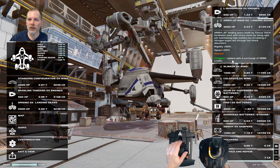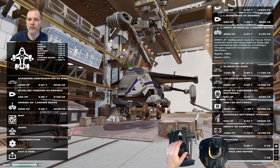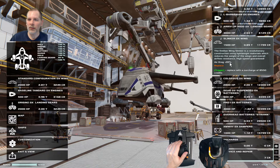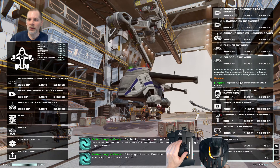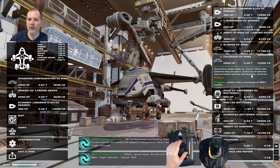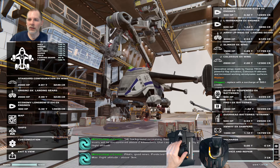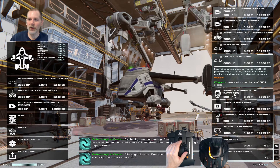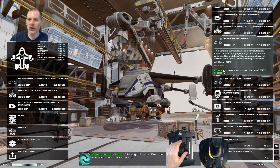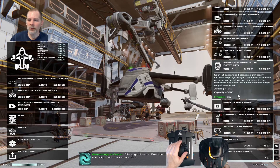We're going to do rigid plus 25% speed. What is the ox wing? It's drag minus 20% and the other one is increased aerodynamic surfaces. It doesn't really say more lift or anything. So we're going to take this one - the less drag option. Let's see what we've got for batteries.